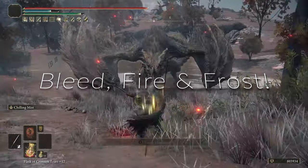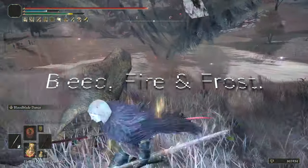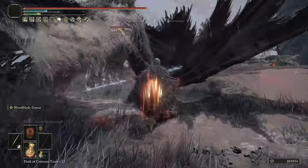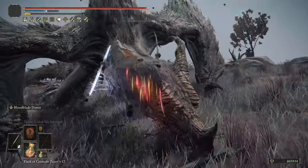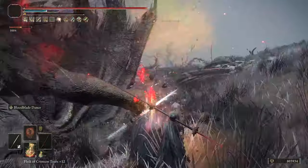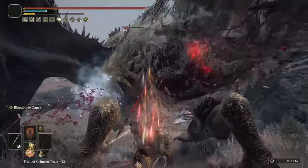Pretty amazing Ash of War at the end of the day. For the second build we swapped out for the Claw Talisman. I'm going to show off the ability you have with fire and frost, and a little bit of bleed build up too, with the jump attacks and having a cold twin blade in the offhand. You would go for Chilling Mist in the offhand on any cold twin blade that scales with some dexterity, because we need dexterity for Eleonora's Poleblade anyway.